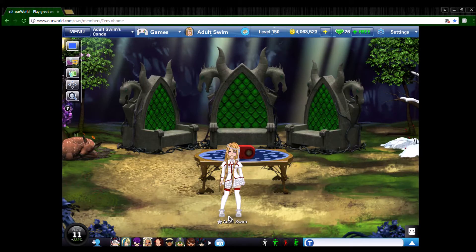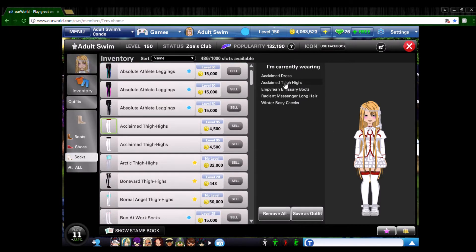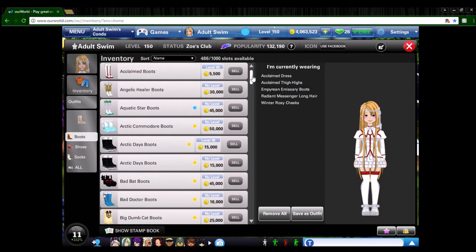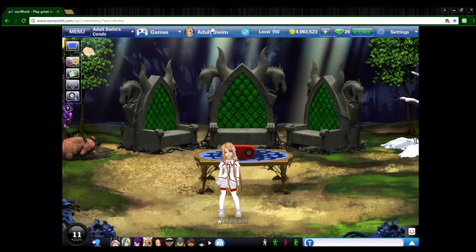Here's her normal outfit — you can see I'm wearing way fewer items than before. For the dress it's the Acclaimed Dress from Lady King — you buy it red and white. Same thing with the thigh highs — red and white. The only thing different is the shoes: the Empyrean Emissary Boots from a couple years back. If you find boots that fit better, by all means go for it. Make sure you have the matching hair.